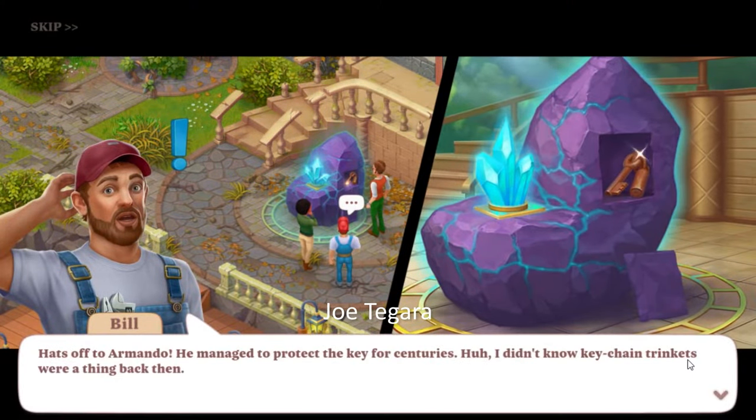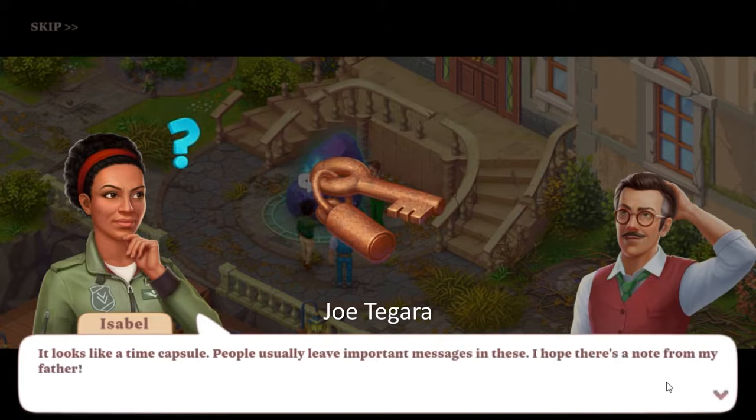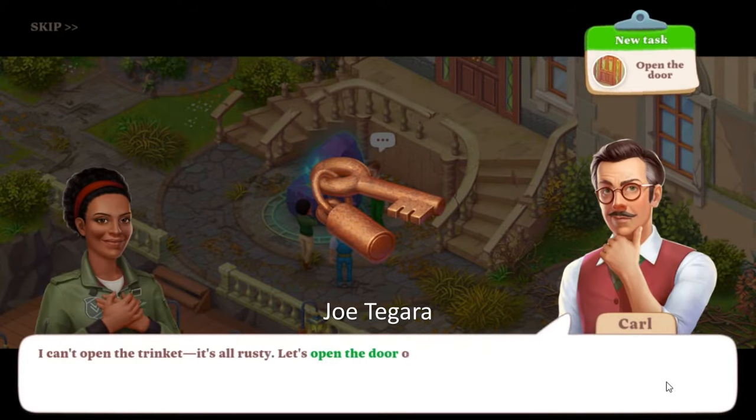Hats off to Armando — he managed to protect the key for centuries. I didn't know keychain trinkets were a thing back then. It looks like a time capsule; people usually leave important messages in these. I hope there's a note from my father. I can't open the trinket — it's all rusty. Let's open the door of the castle first and take a look around.